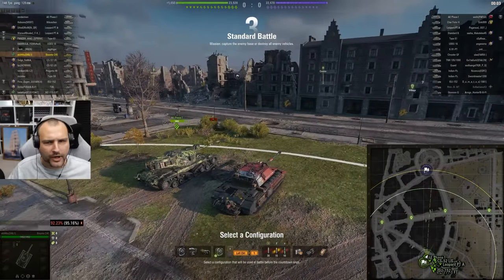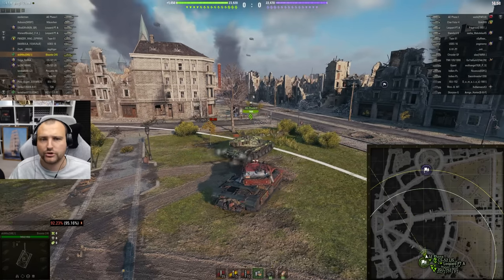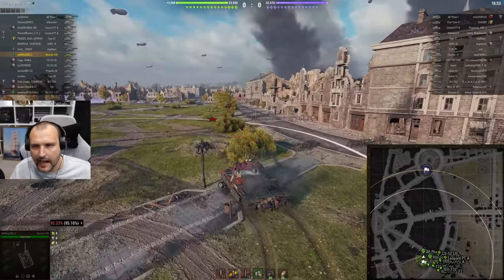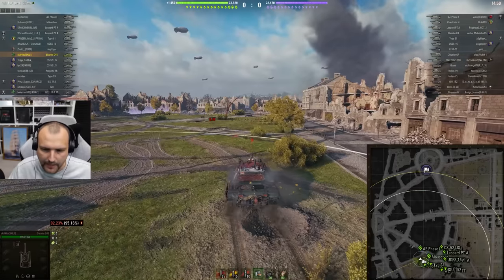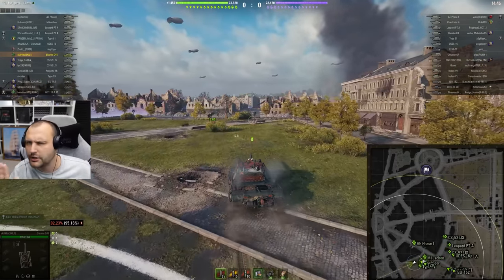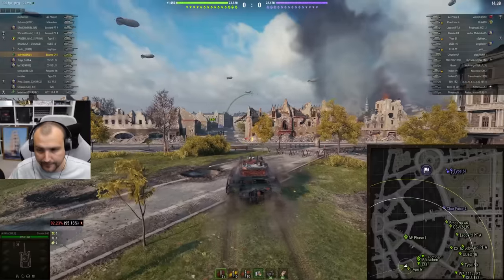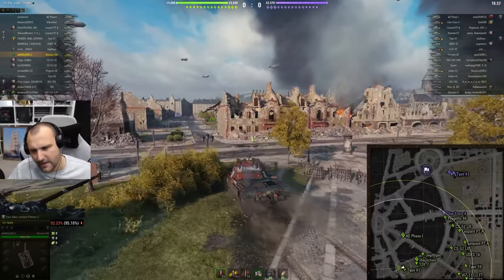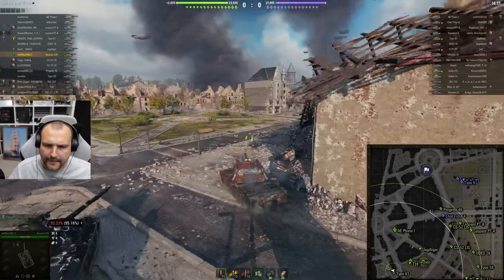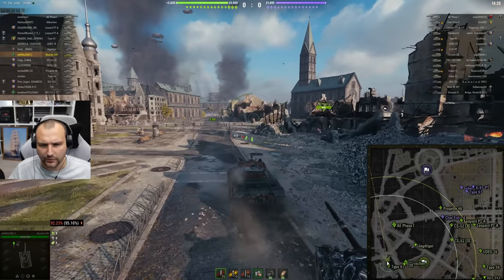Enough rambling, let's go for round number two. For round number two, we have Ruinberg standard battle. Bizonte can play hold-down pretty well, and even though we are facing higher tier opponents, it is not that big of a deal. We are going to take the typical position in the gulf — this should work fine. We will try to play hold-down to the best of our abilities. That's all we need to do in this game. There would be alternative options to go through the field, but with my DPM, I might get overrun by medium tanks.